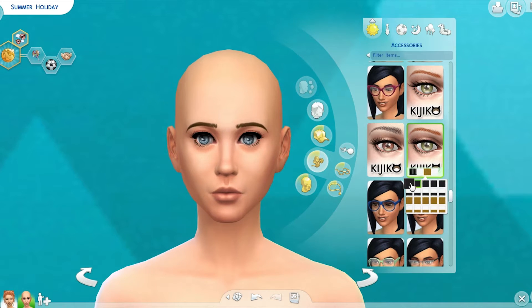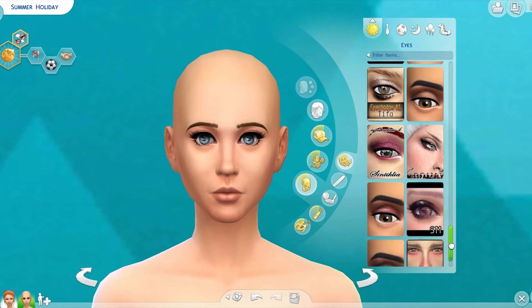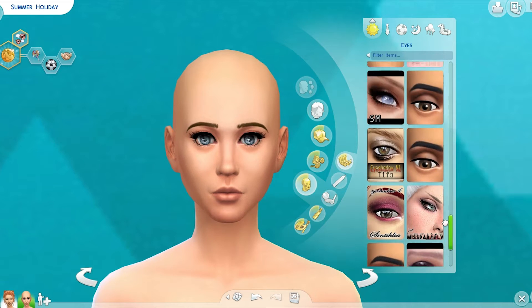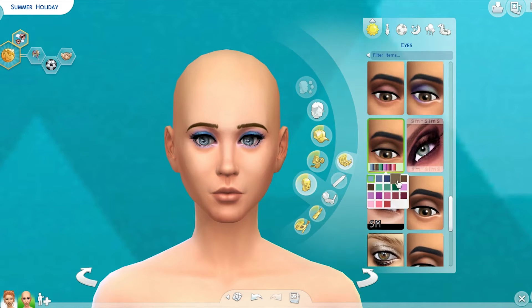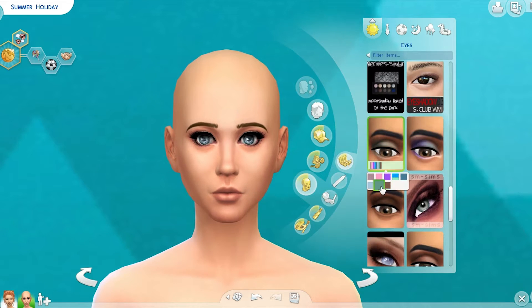Since Liberty Lee is already taken care of, I'm making over Summer today. As you can see, I had to get her a little nakey and take off all her clothes, hair, and makeup. Just like Liberty Lee, I did not do the full CAS edit — I basically left their body shape and face proportions the same.